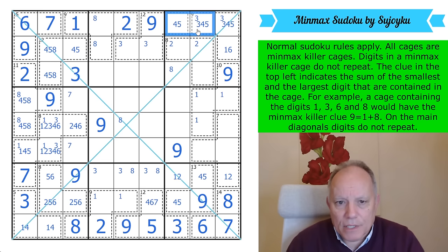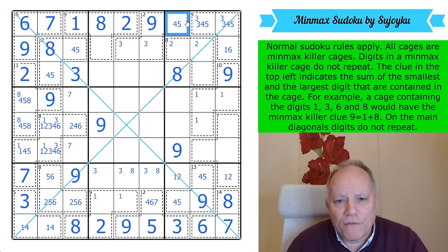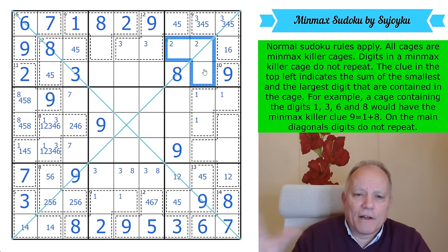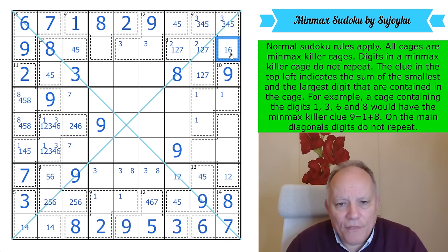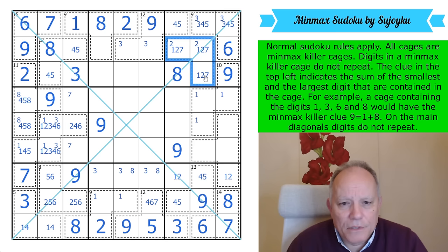8 must be here in box 3 — it's not in the center. That puts 8 there, which is on the diagonal. That puts 8 here. We've now got a 3-4-5 triple. 9 and 8 are in — this can't be min-max 2-6 because it would need either a 1 or a 7 to go with them, so it is 1-2-7, and this is a 6. To go with the 3, that makes sense. So this is 1-2-7.